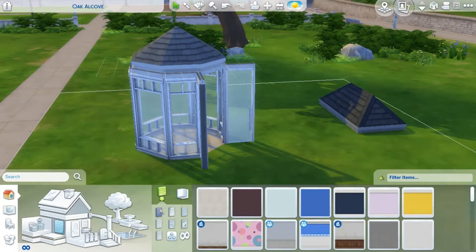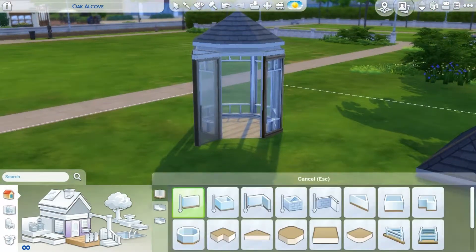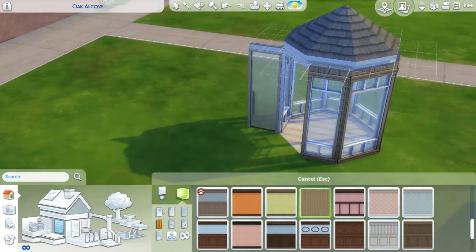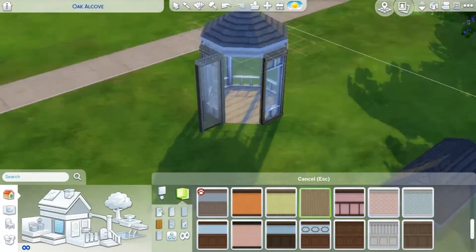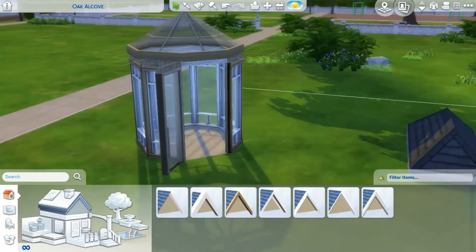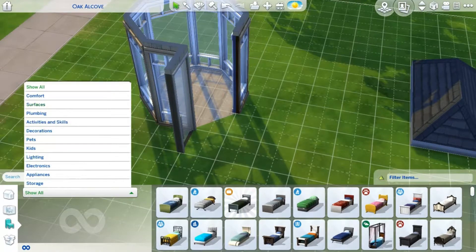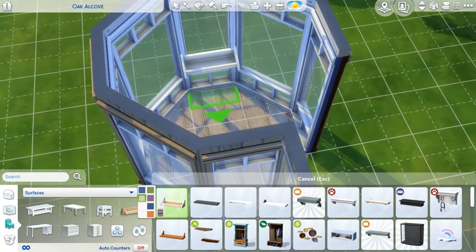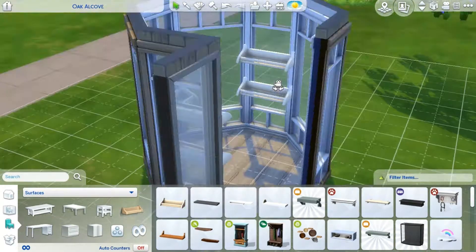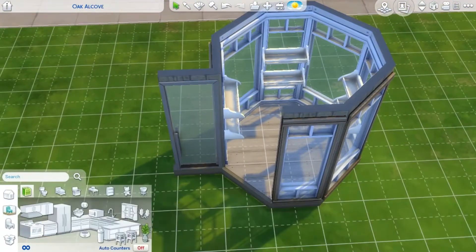This build is tiny — you can call it a starter greenhouse — and it's perfect for someone just getting started in the botanist or florist career in The Sims 4, or for someone who wanted to grow their own vegetables but it's off season, like winter or fall, where it's kind of too cold for plants to just be out in the open. It's perfect for someone experiencing cold weather or someone who just wants to get started in planting and gardening but wanted to keep their vegetation safe.